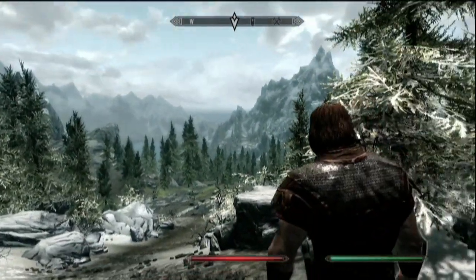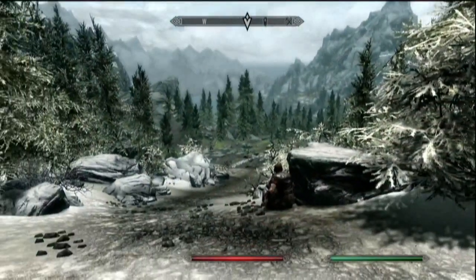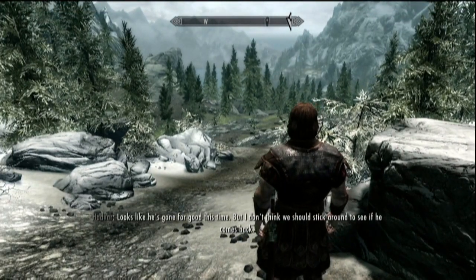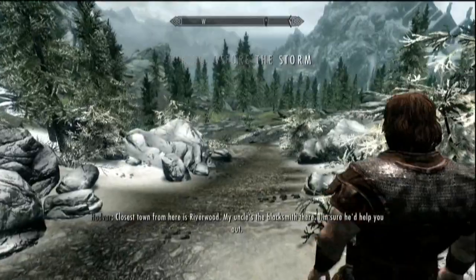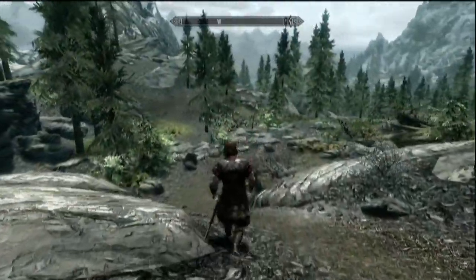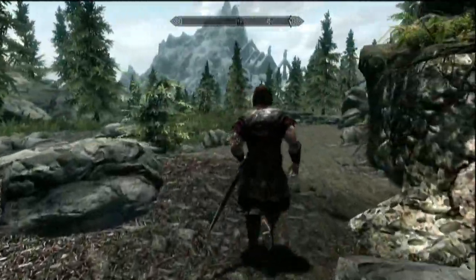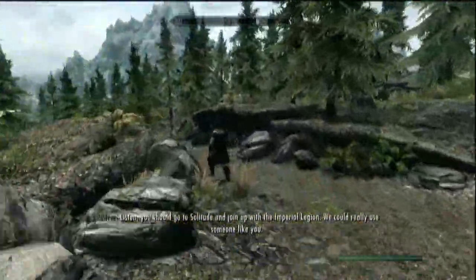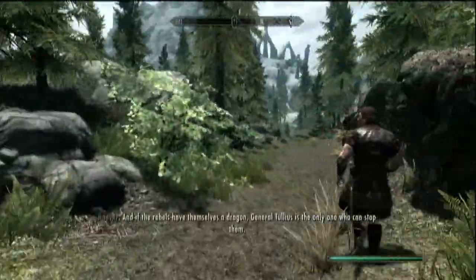We're going to walk with Hadvar down to the Guardian Stones, because I'd like to get some talking in about the way skills are grown. Also, it's never too early to start gathering all the blue mountain flowers you can, because blue mountain flowers and butterfly wings are the two most common things with the shared property of restore health. You can make restore health potions by the dozen using these. Falkreath Hold has lots and lots of these blue mountain flowers.